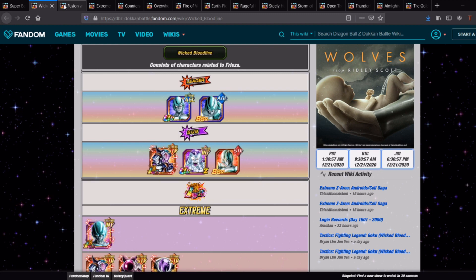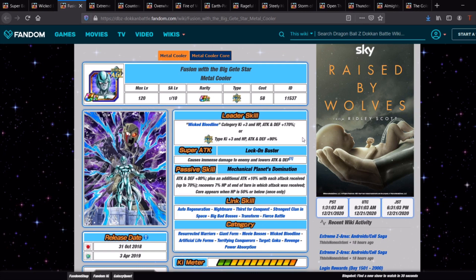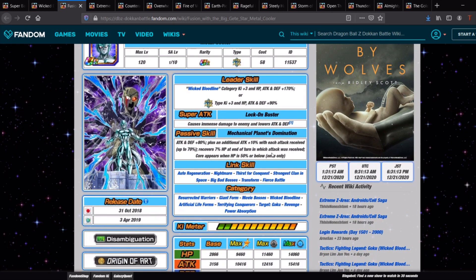The main leader technically for the category is still the AGL Metal Cooler. This is the one the game will give you as a friend to use if you can't find one, and he's still a pretty solid unit. He lowers attack and does immense damage, which is good. Lowering attack on Super Battle Road is always useful. He gets extra attack with each attack received and recovers 7% HP at the end of the turn in which an attack was received.